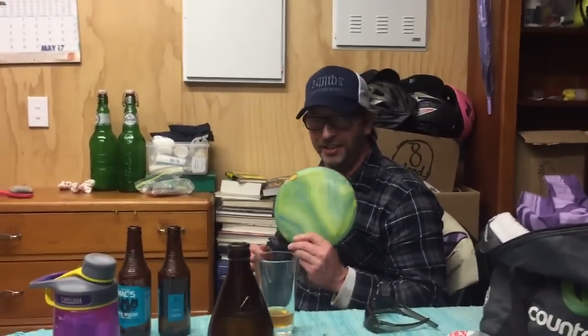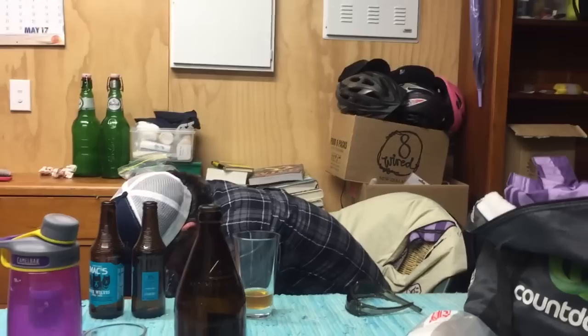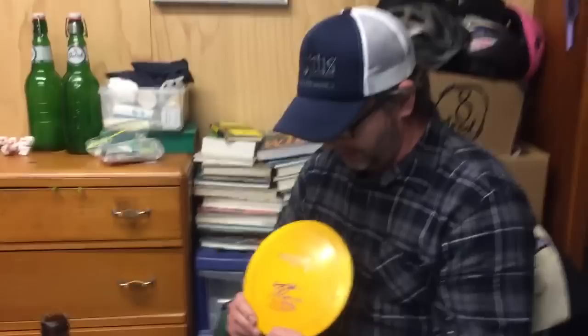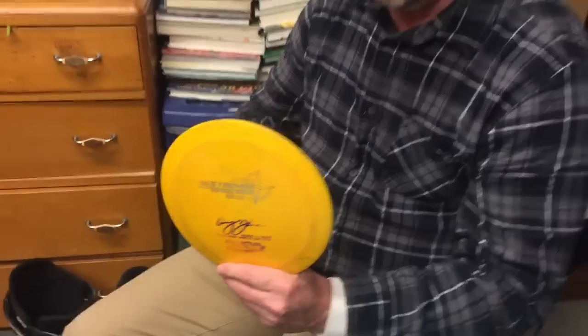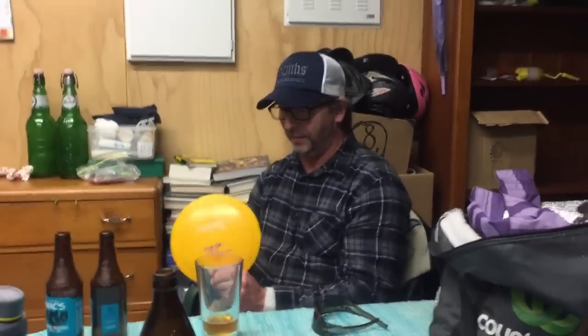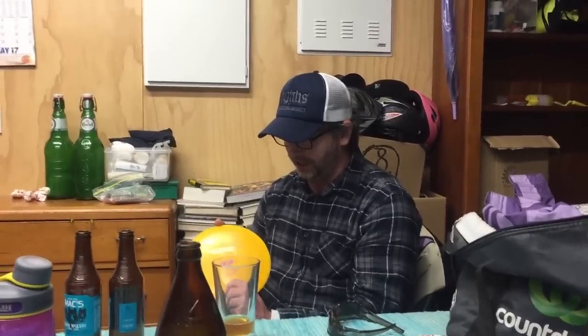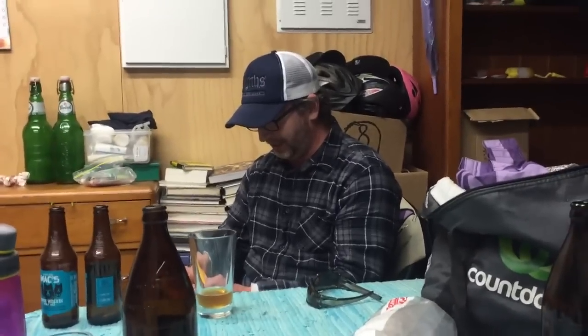I've got a Vibram — they make shoe soles. This is like one of my favorite discs. It's an Avery Jenkins Star Destroyer. I got this from Chris Dixon, who traded me for it — like a no-brainer. Probably something that had been sitting in my box for five years that I was never going to throw, that I found in the bottom of the lake anyway. So I traded him this. This was like one of his favorite discs — total sucker. Avery Jenkins Star Destroyer. Goes out super flat. I can put it on a solid hyzer. It's just lethal.